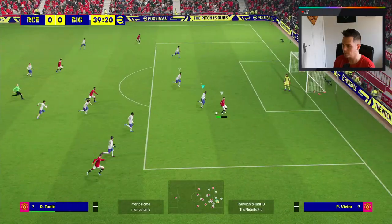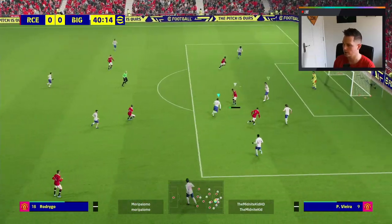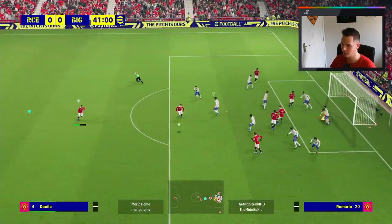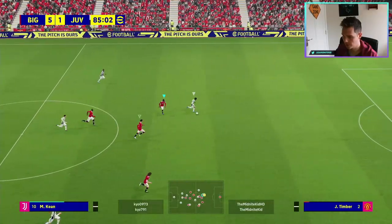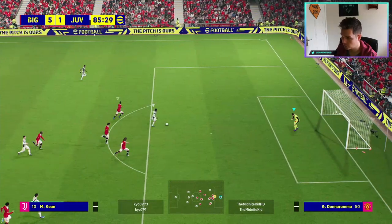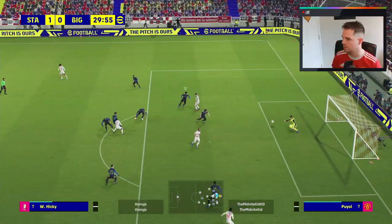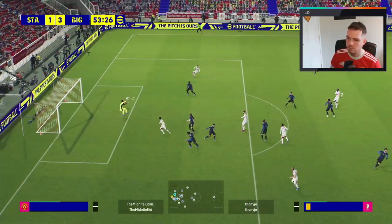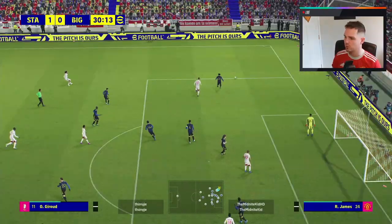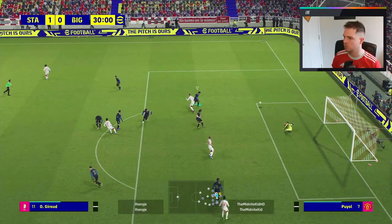You're going to see clip after clip of Donnarumma's reflexes and reactions — his overall animations when he goes to save something. He gets it nearly nine times out of ten. Yes, he's prone to a couple of errors, but he is just an absolute intimidating monster in goals. I've seen a lot of players try to walk the ball in because he's made five or six saves — if he's not saving it, he's making the player really work hard to finesse it into the bottom corner.